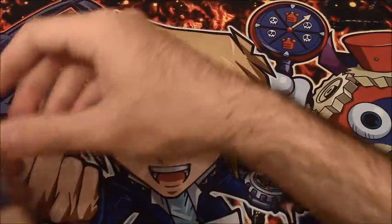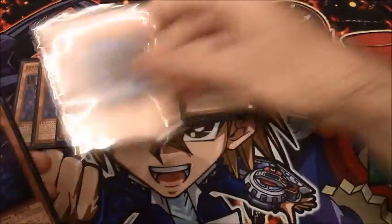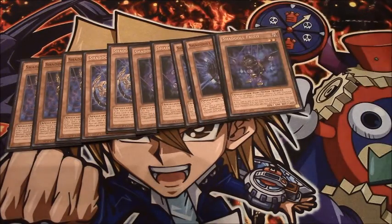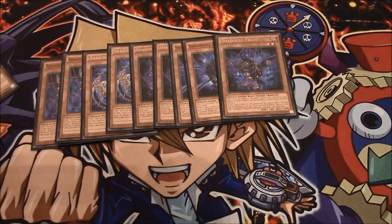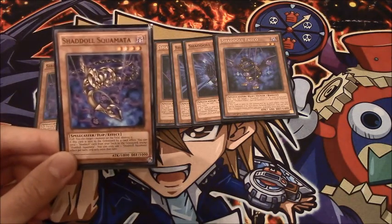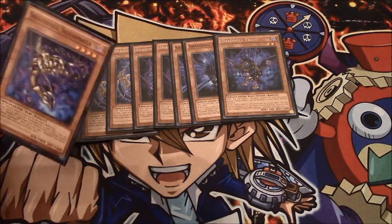For the ratios, I'm running 3 Skomata, 2 Beast, 2 Dragon, 2 Hedgehog, and 2 Falco. This is a choice I made because: A, in Salvation you play against a lot of random things so I feel the second Dragon is warranted; and B, the third Skomata is really, really good, because in this build you're going to be going to Construct way more frequently, given that you have good lights to fuse.